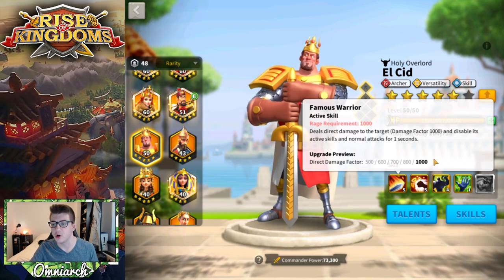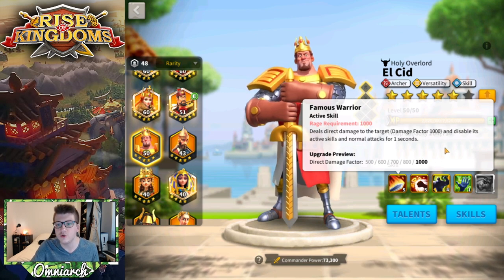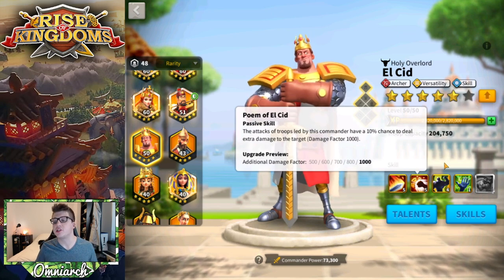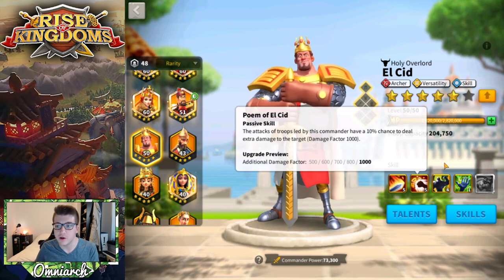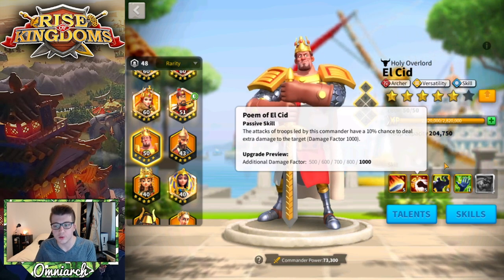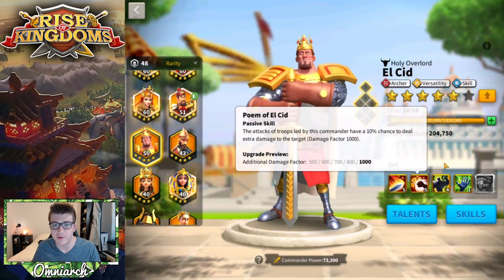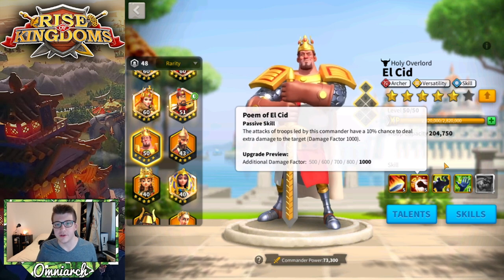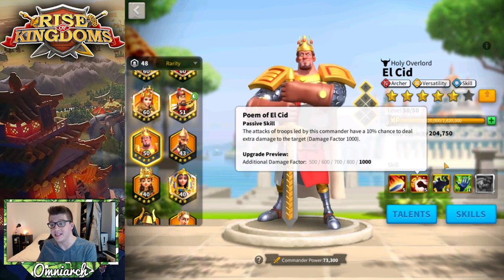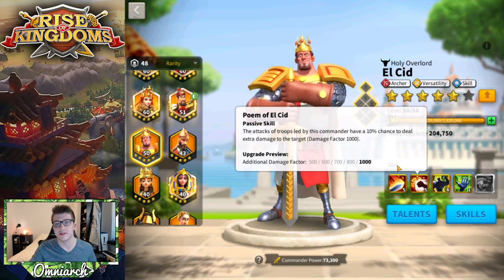As far as active skills on legendaries go, I'm not that impressed. The damage factor is very low — Herman is an epic archer skill-based commander who deals more single-target damage with a two-second silence. His second skill gives attacks a 10% chance to deal an additional 1000 damage factor, which is nice with no internal cooldown and great for short burst fights. But commanders like Alexander have a similar skill dealing 1700 damage factor, so 1000 still isn't impressive.